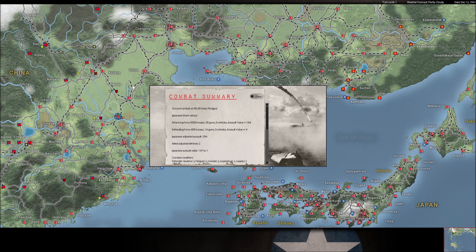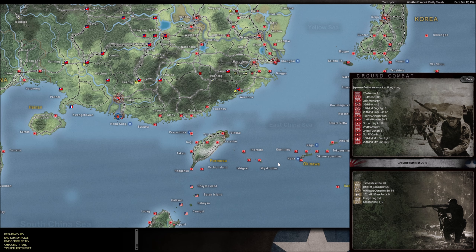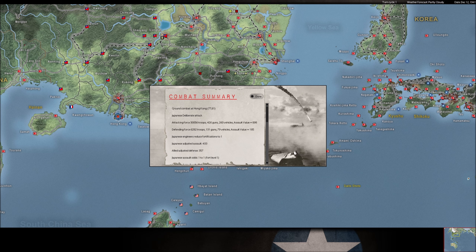We have a shock attack here trying to clear this rail line - I'm hoping we just kill this unit outright because I just want to clear them off the rail line. We've cleared the rail line. I really need this rail line opened up because now that gets me supplies and resources flowing all through China without anything in the way.